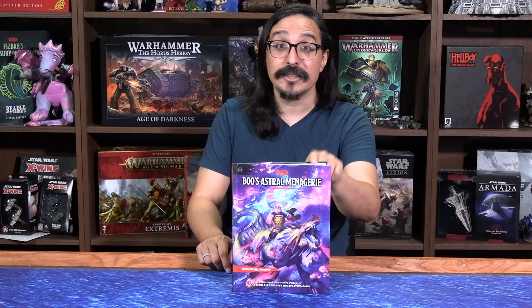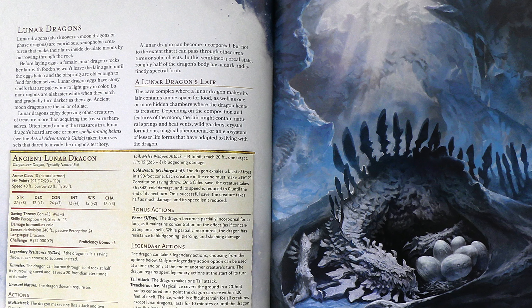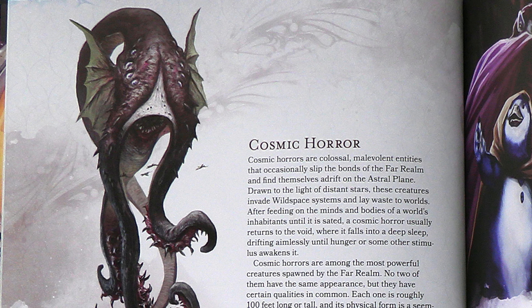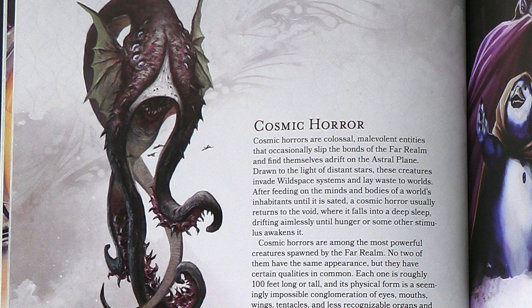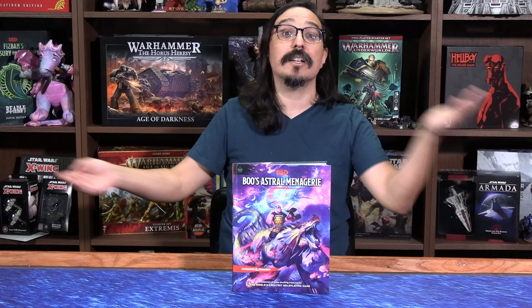There's also space mollymawks, which is a kind of albatross. On top of all of that, you'll find monsters like vampires, solar dragons, and lunar dragons on the higher end of the power scale. They also introduce cosmic horrors — monsters supposed to be from beyond the far realm. If you're thinking there'll be a creeping alien doom like the Reapers from Mass Effect, think again. These are giant space monsters that can level cities, but they don't necessarily corrupt everything around them.